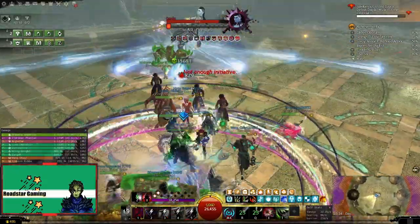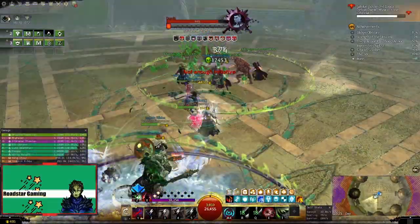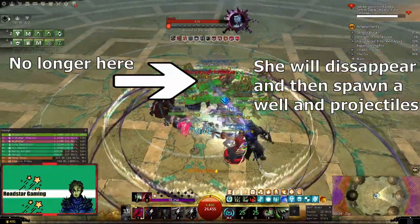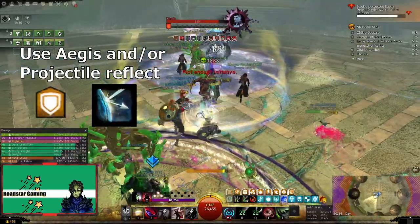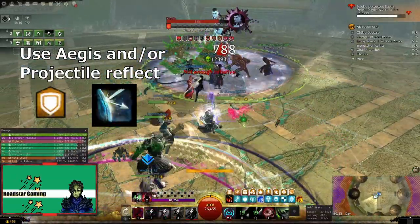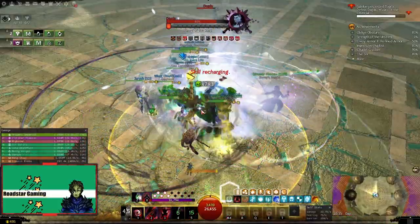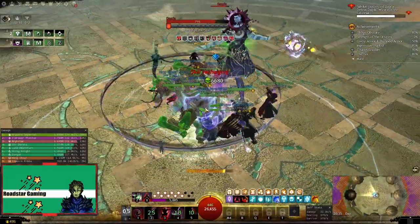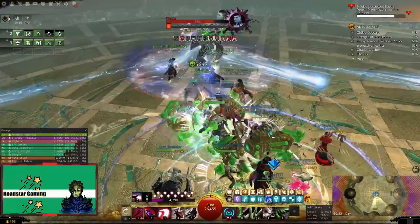If the group doesn't do the mechanic, get everyone back to full HP fast. The next mechanic that you should really pay attention to is when she teleports away and spawns a well that hits hard the more you stand in it, and sends projectiles around. Sometimes she spawns this well without teleporting, so it is even more dangerous. From experience, melee DPS players will follow and stand in it. Get ready with some Aegis, projectile reflects if you have them, and big heals.